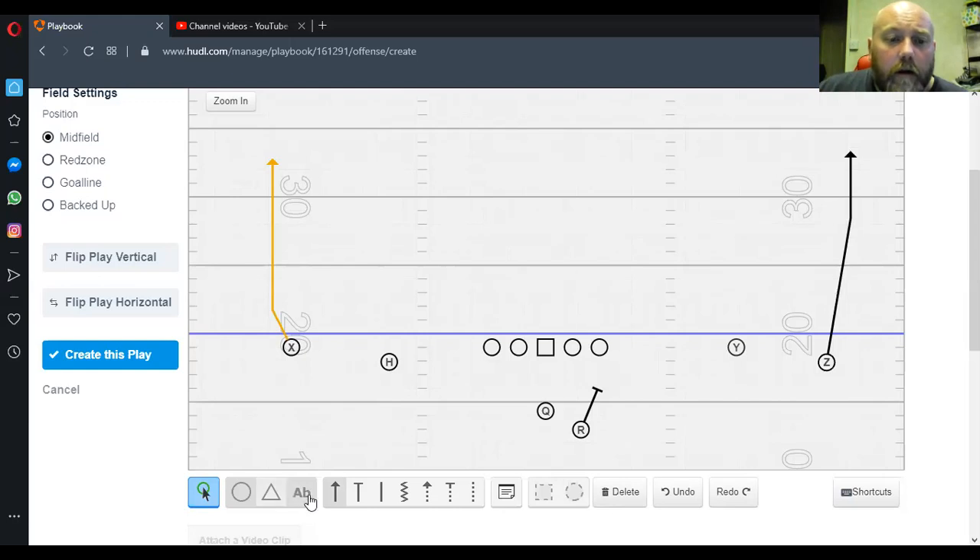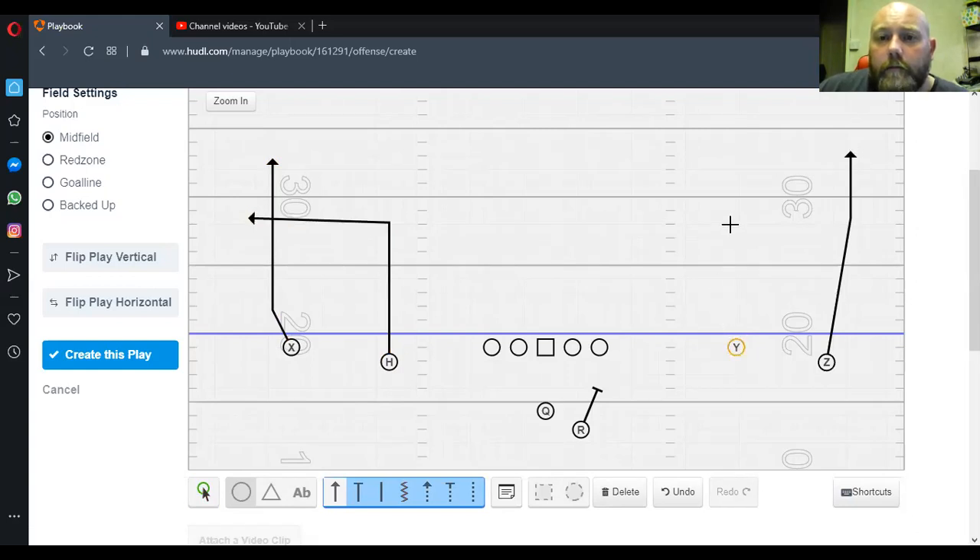We're going to hold those safeties into the vertical route a little bit and keep them up, also turning the hips and shoulders of our DBs especially with the Z — they'll be trying to take a 10. Our H and our Y run a 10-yard out, we say eight to ten. Ideally when we review the film, I'd like to see those guys breaking at roughly the same yard marker so we've got consistency.